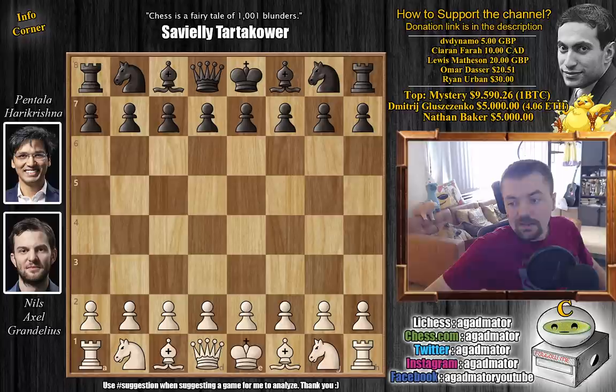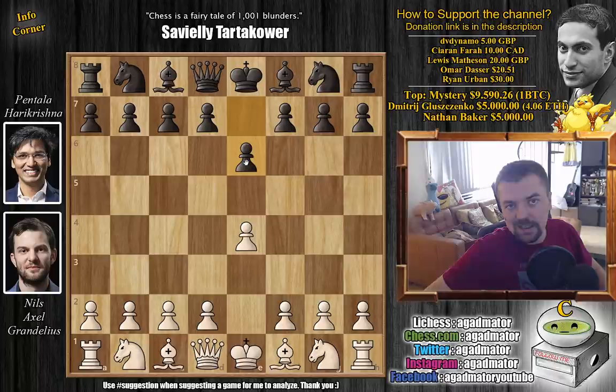Hello everyone and welcome back to round 3 of the Tata Steel 2021. With the last game we'll be showing, the leader of the tournament Niels Axel Grandelius vs. Pentala Hare Krishna. It's quite the game and it features everyone's favorite opening, so let's see how the game went. Niels opens with e4 and Hare Krishna goes for e6 — the French defense.